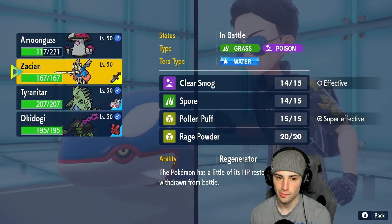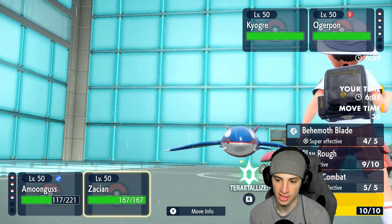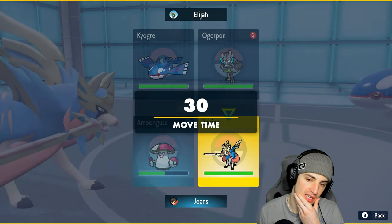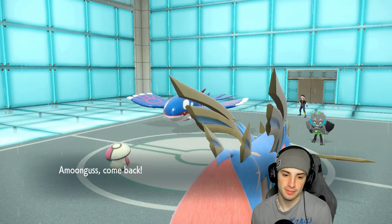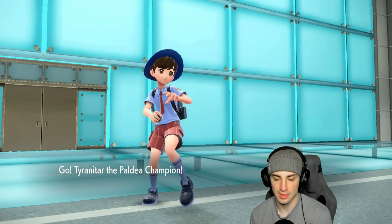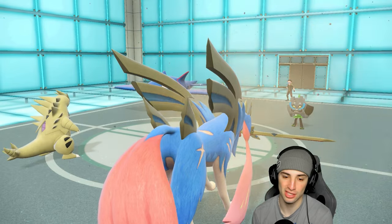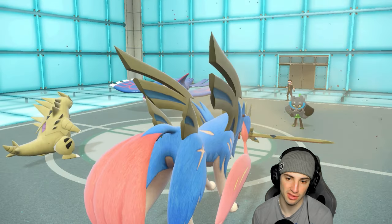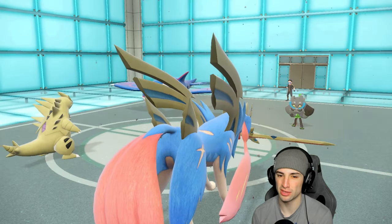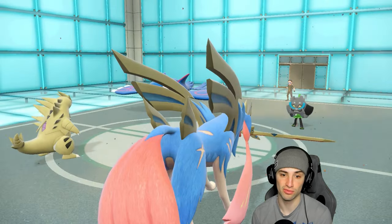We're probably just going to sacrifice Tyranitar here. So we protect Zacian, Amoonguss swaps out, and Tyranitar comes in. Even with the rain gone Kyogre is still doing a ridiculous amount of damage, and it Terastallizes into water — it just Spiky Shields. Fine, I was hoping to eat that up but probably not. I'm not even sure if it's Water Spout or Origin Pulse.